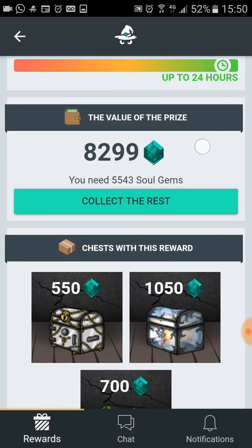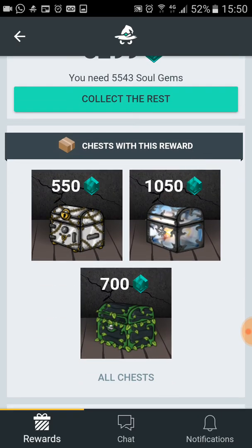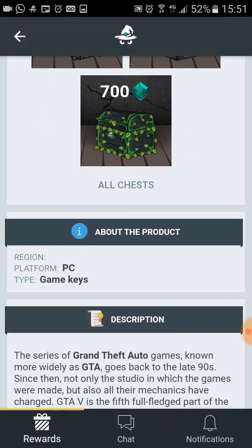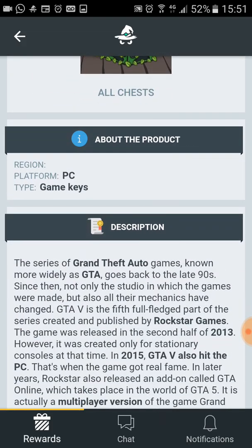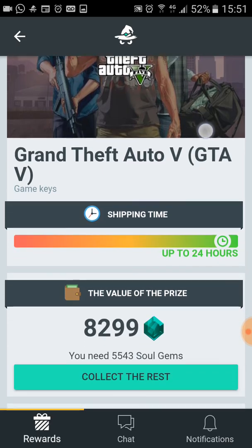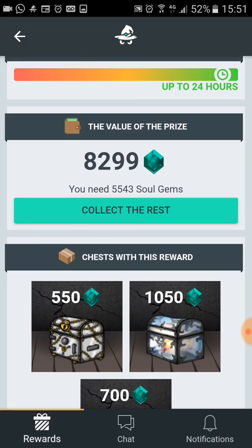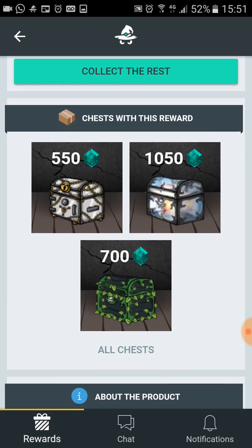When you receive the key, just open your Steam account and enter the key in the place where you put keys to get the license of games. I hope you enjoyed this video — write any doubts in the comments below. Thumbs up if you liked it, subscribe to my channel if you're here for the first time, and see you next time!